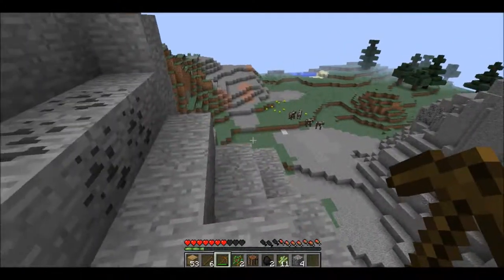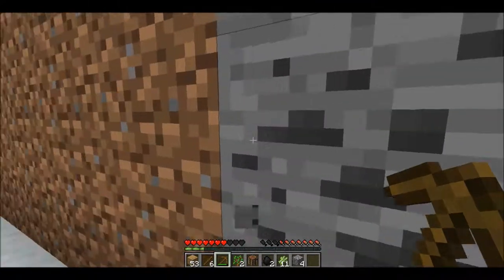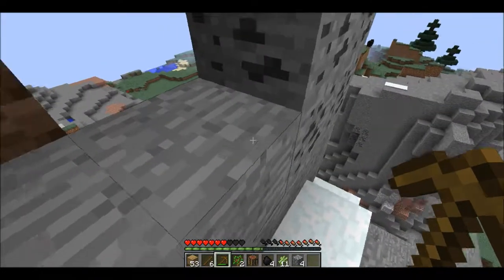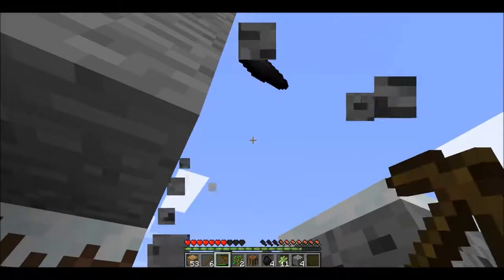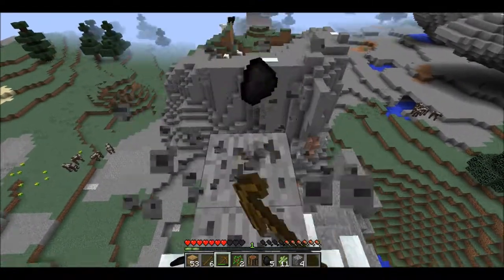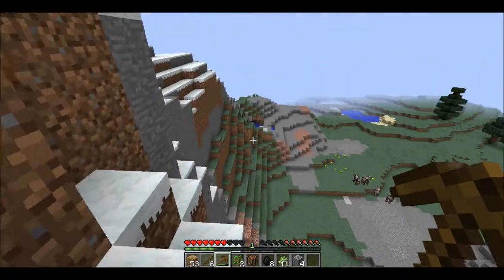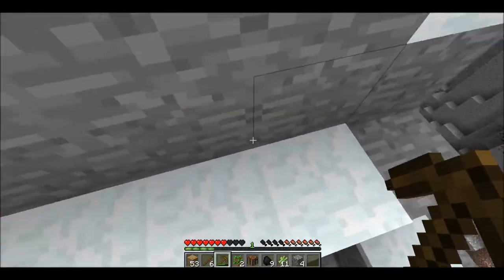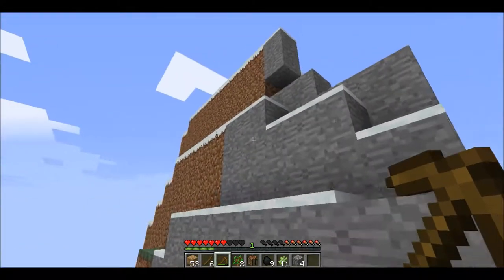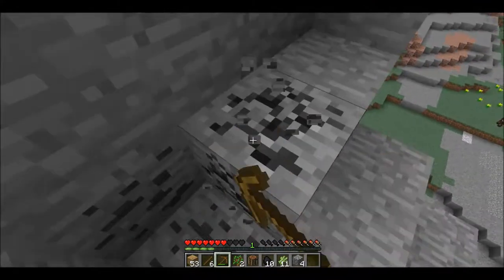So there I am on top of the mountain. As you can see, there's snow — you can collect snow, but only with a shovel. There's snow up here because the new 1.8 update made it so that the higher you go, the more likely it is that you'll find snow — because in real life, the higher you go, the more snow and ice you get because of the temperature change.